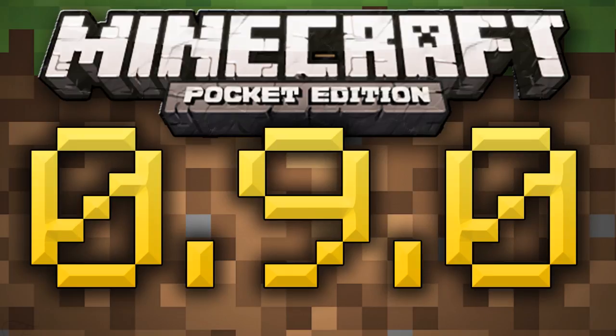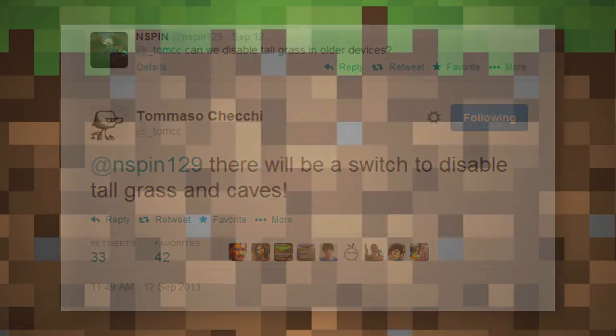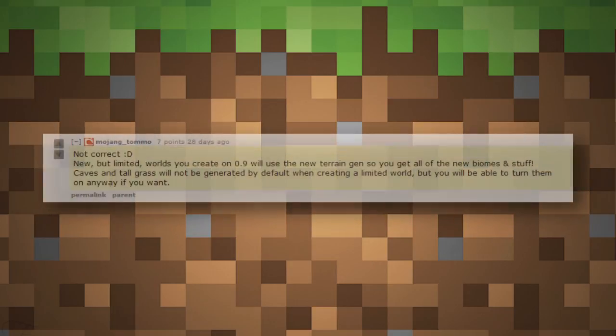Starting with world creation and generation: when you create your worlds, you're going to have the option to create caves. Here we have a picture where mspin asked if we can disable tallgrass, and Tomaso Chechi replied there will be a switch to disable tallgrass and caves. This confirms caves, and this was back in September 2013 — showing how long this has been in development. Caves will be accompanied by infinite worlds, and there'll be a toggle for infinite worlds.